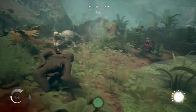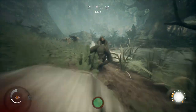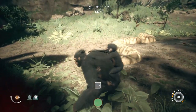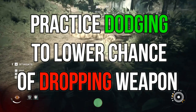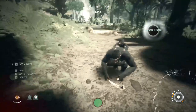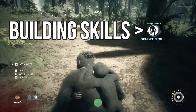An important note on dodging: there's a very good chance, especially at the very start, that you will drop whatever you're holding when you dodge. But you can gain skills to eventually lower the chance that you drop your weapon when you dodge, plus you get evolutionary feat bonus XP from dodging every different type of animal in the game. So keep dodging, keep intimidating, gain those XP points, build those skills.